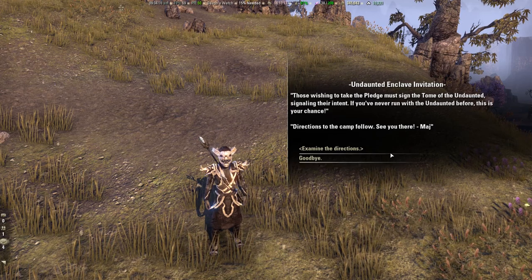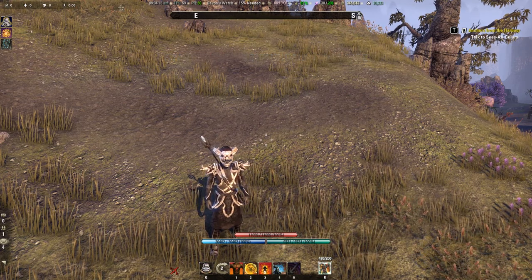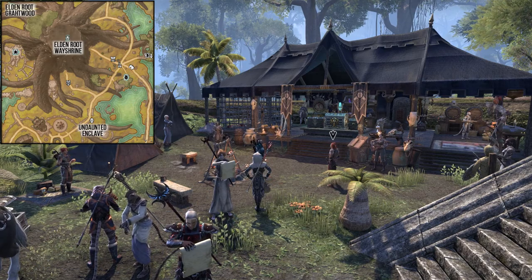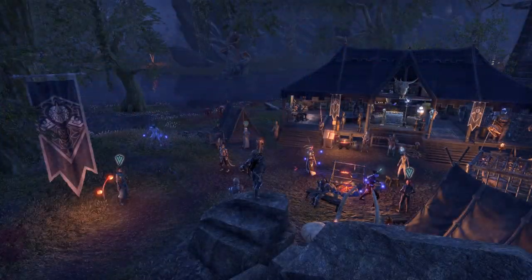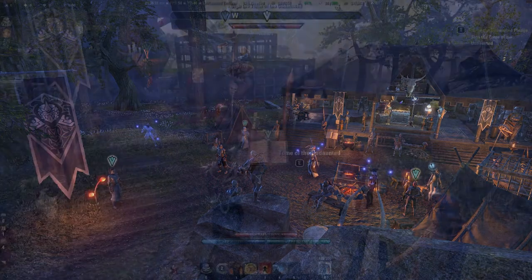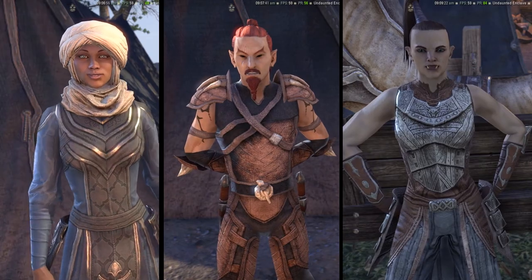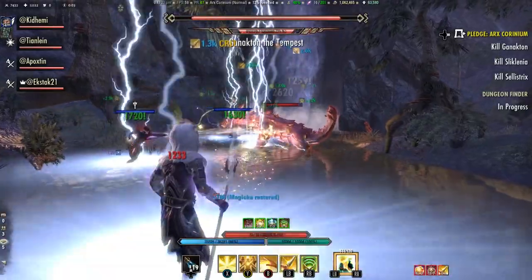When you reach level 45 you will receive a mail inviting you to join the Undaunted. Travel to the Undaunted Enclave of your Alliance, found in your Alliance Capital City. In Grahtwood, the Undaunted Enclave is south of the Elden Root Wayshrine. In Stormhaven the Enclave is west of the Wayrest Wayshrine. For the Ebonheart Pact the Undaunted Enclave is outside of Mournhold, not far from the Mages and Fighters Guild. First sign the Undaunted Tome and you'll be introduced to the three quest givers for the daily Undaunted pledges and receive your first Undaunted Key.